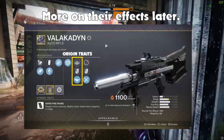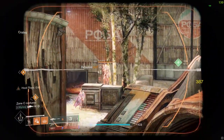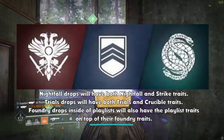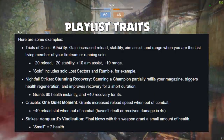Origin traits are essentially curated perks that are slotted on a weapon that is either originated from a specific foundry like Vex, Suros, or Omolon, or is obtained through a specific playlist like Vanguard, Gambit, or Crucible. Each foundry or playlist trait has its own unique function, just like weapon perks.